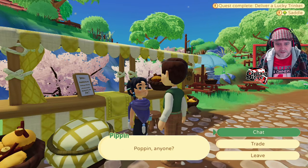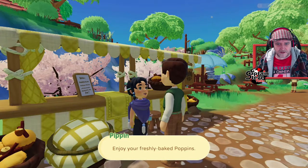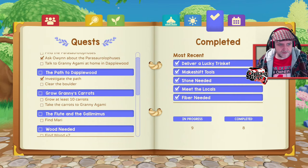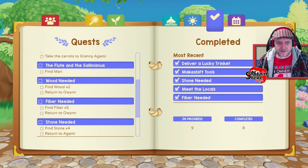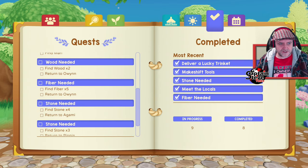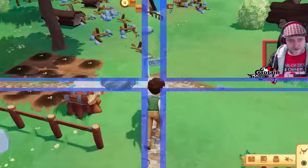I've bought a crunchy popping. Checking my mission list: grow Granny's carrots — grow at least ten, the carrots are already watered; find Mari — no idea who Mari is; and find two wood and return to Owen. I'll head back to my little farm and use Lucky to hopefully dig up some wood.